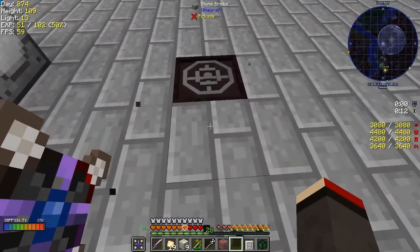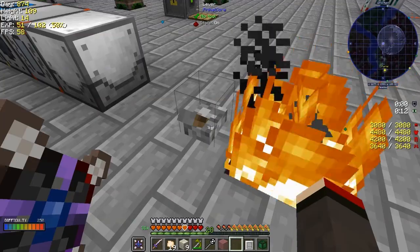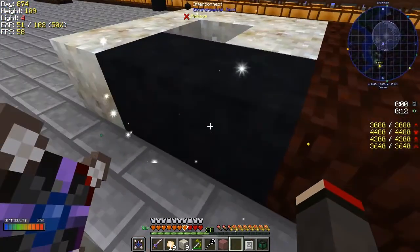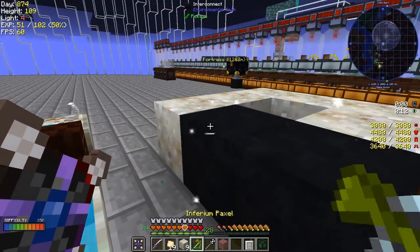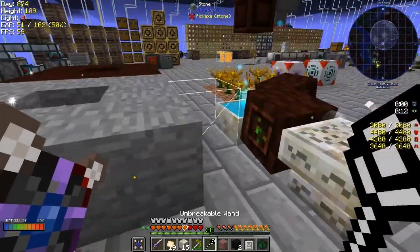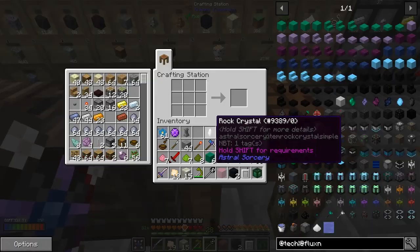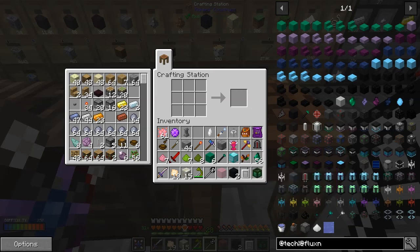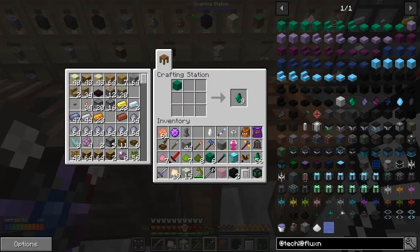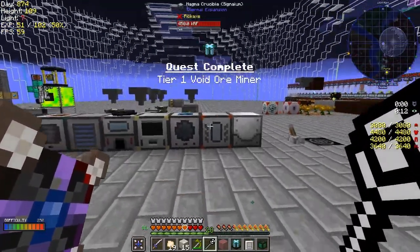We put the lever onto the side of this like that, and then we throw our redstone and get flux. The interconnects are at last made - let's take those out. That did actually work. Let's get the pickaxe, and more living rock - put some more down and keep it going while we're there. So we should be able to make the void ore miner tier one. And indeed we can - we've actually completed a quest: void tier one void ore miner, what a surprise!